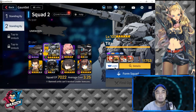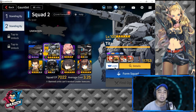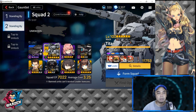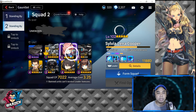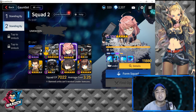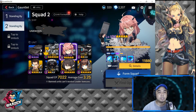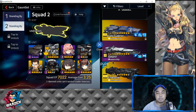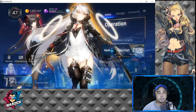Here is the mech team I'm going to build. Most of it is already built — for example, we have the Hound, Titan, and Sylvia. Before discussing the components of each unit, I'll go to the ship, since I still don't have the ship for this team. Let's go to ship construction.